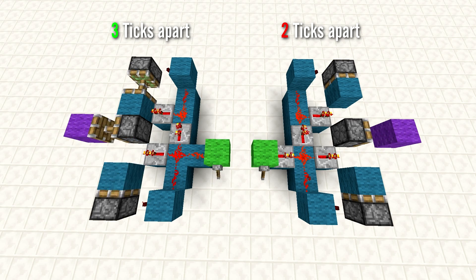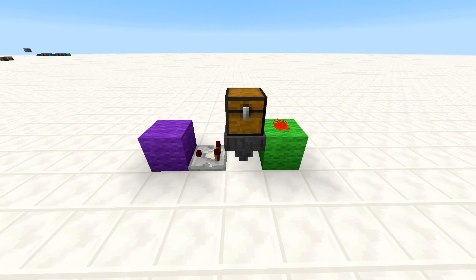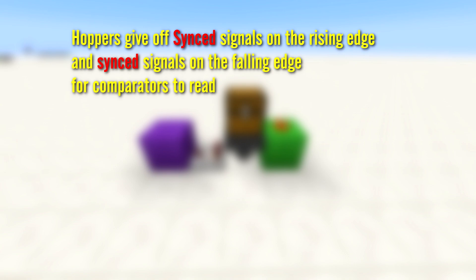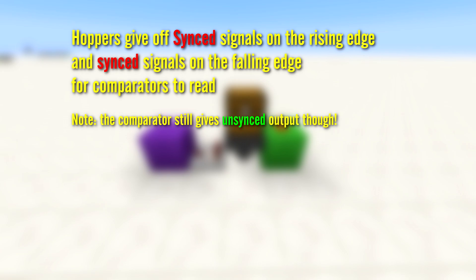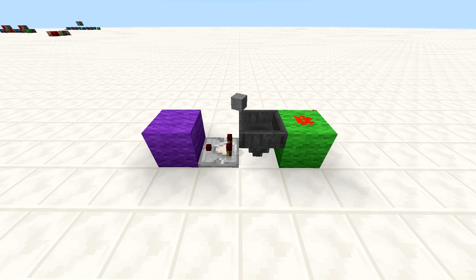And that is the mysterious hopper glitch in a nutshell. These results are the same for hoppers sucking items out of inventories. The same is also true for the rising edge. Further research into this field suggests that hoppers give off synced signals on both the rising edge and falling edge. The hopper glitch applies to all edges, and the same results are found when hoppers are expected to suck up item entities.